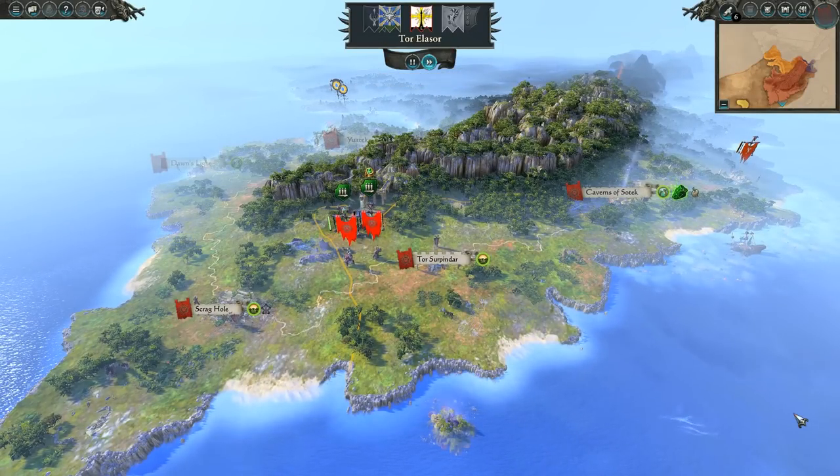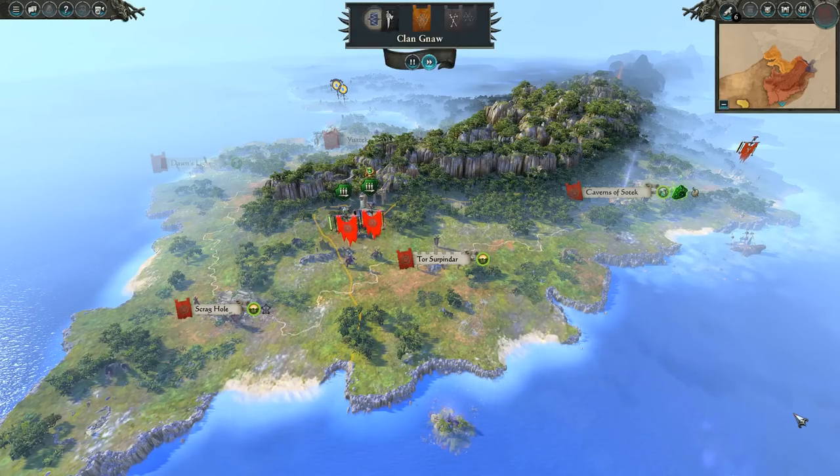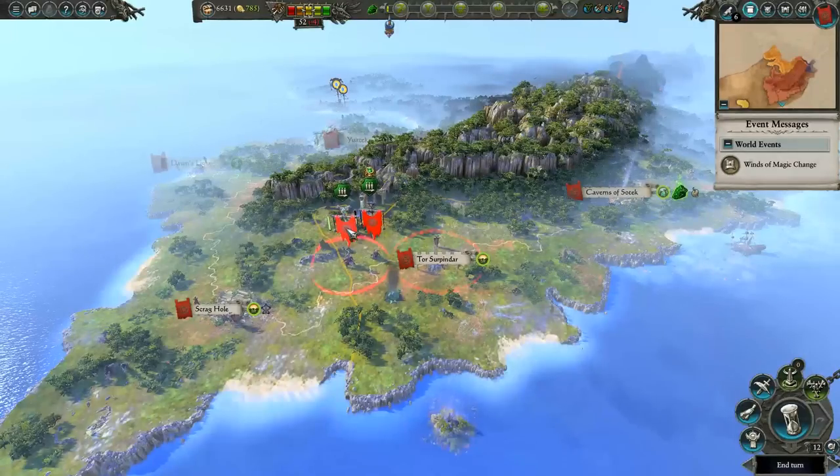If the Portion of Dawn tries to come towards me, I'm going to move back to my lands and try to stage an ambush. I would rather fight them on my terms. After we beat them, maybe we'll go after the Lizardmen, who are very strong, which is why I need to get rid of these High Elves quickly.